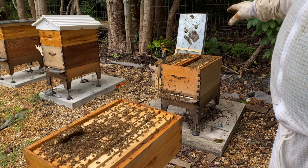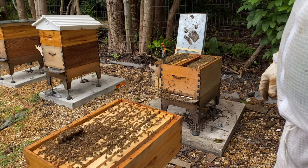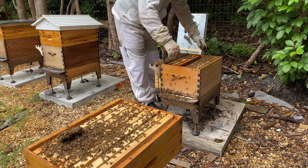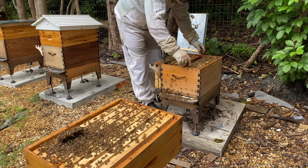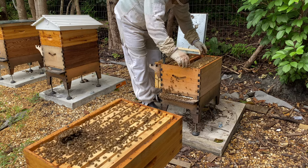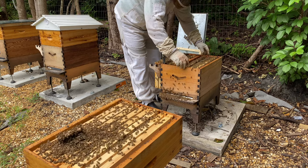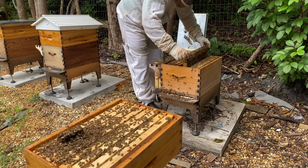Probably because there are swarm cells in here, they're not going to accept her yet. So I didn't take out the corks so they can't get to her. But I will leave her so they can get used to her after I pull these cells out, because now they should be hopelessly queenless. There should be no larvae that they can make into a queen, and there are definitely no eggs in here. But before I open her, I will come and do this again.